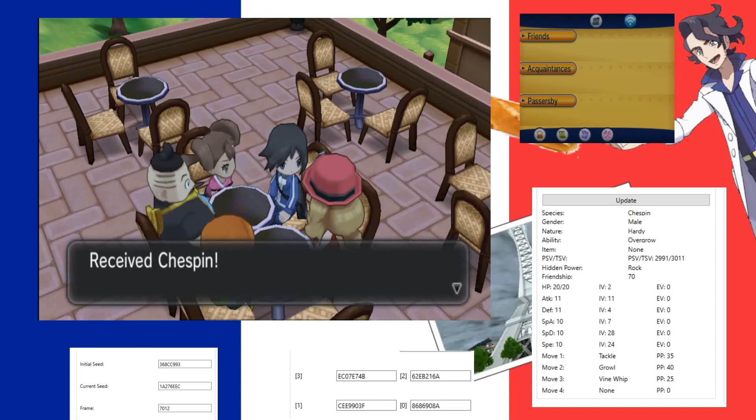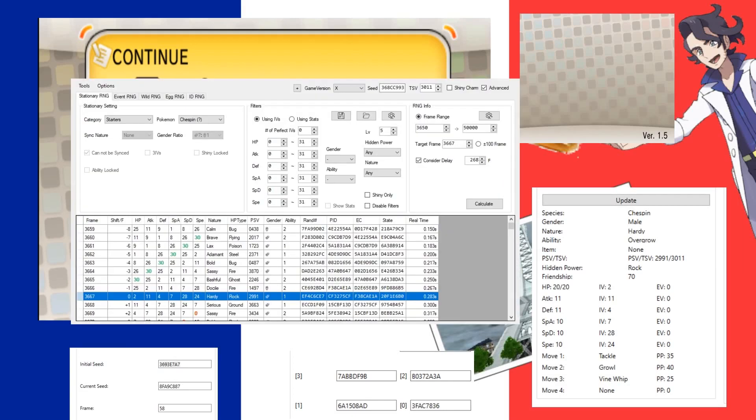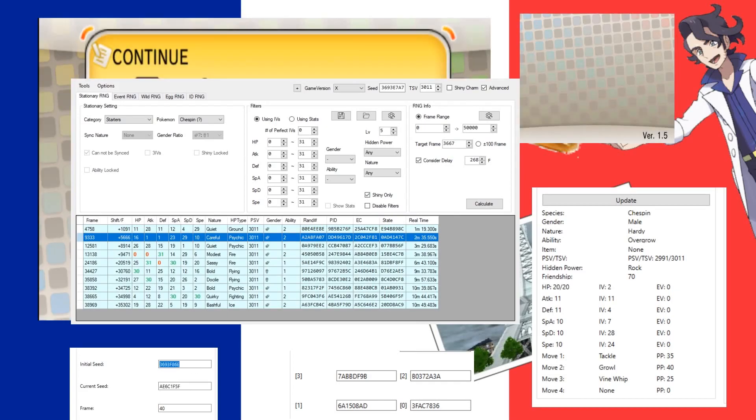Now we know the delay, we'll restart and get a new seed. When we hit the title screen page we can grab our seed, then plug it into the tool. I'll filter shiny only. We got seed 4,758 but nothing close excites me — one attack, one defense, not interesting. We'll back out and get a new seed. This next one is just way too close and it's even. Let's try one more time.